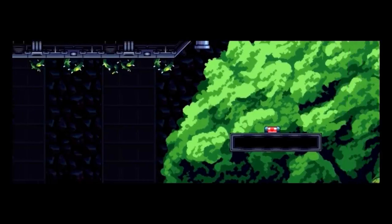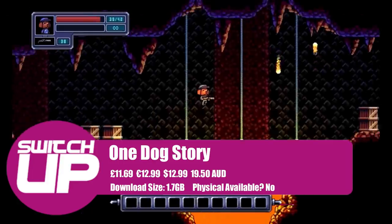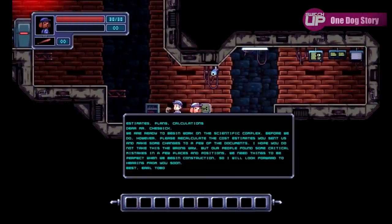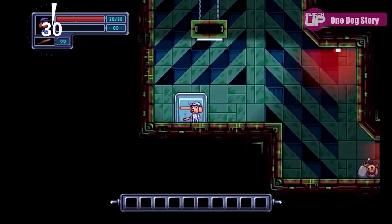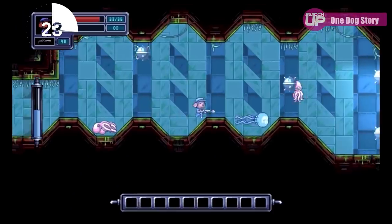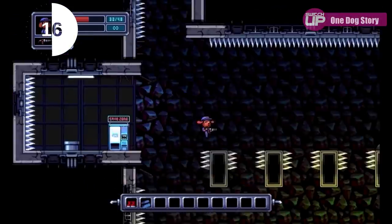The first game we're going to look at for the week, coming out on the 20th, is a game called One Dog Story. This is a platform game with RPG elements and uses a pixel art style. The pixel art is very refined, clearly going for a higher end look — not the 8-bit retro style you see a lot of the time. The gameplay looks pretty tight as well. There will be boss battles, puzzle solving, decisions to make, and a variety of endings to find. This game has been out on Steam for a couple of years and will be selling for £11.69.